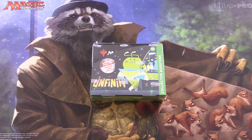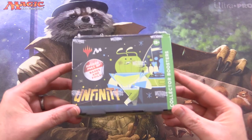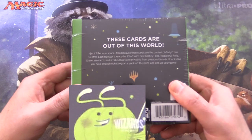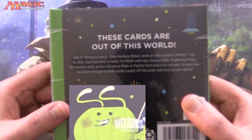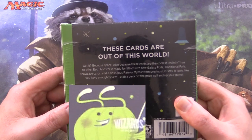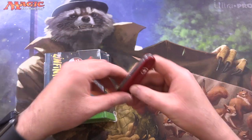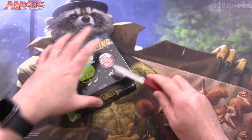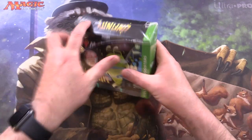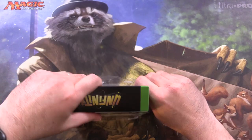Today on MTG Unpacked, it's Infinity Release Weekend and we're cracking open some collector boosters. These cards are out of this world. The things we're looking for here, aside from the usual silliness, are Galaxy Foils and Shocklands. So let's get into it. You might have heard there is some strange new stuff here, such as stickers.